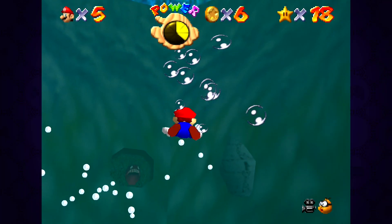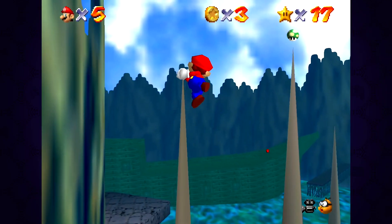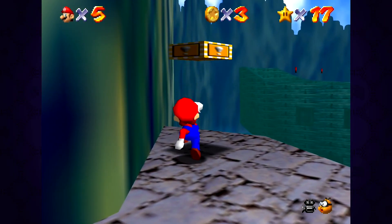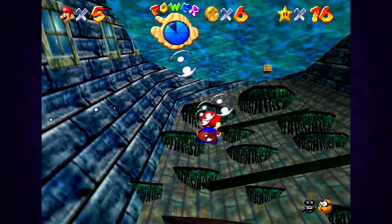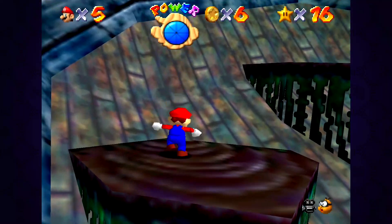I know a lot of people dislike Dire Dire Docks, the game's other water level, but in my opinion Jolly Roger Bay is just so much worse. The only star I semi-enjoyed getting is one where you hop into the cannon and shoot yourself to it — and that's over in about three seconds, which is funny considering how slow the rest of the stage is. I didn't love water stages in 2D Mario, but at least in those games you move a little faster and there's a momentum factor to consider. This is just a slog.